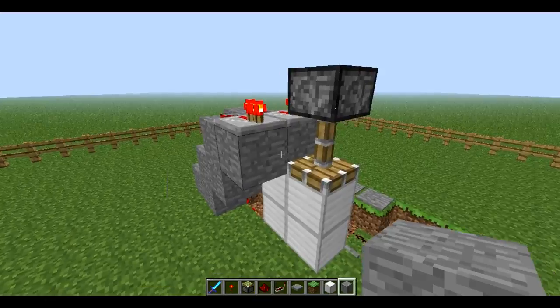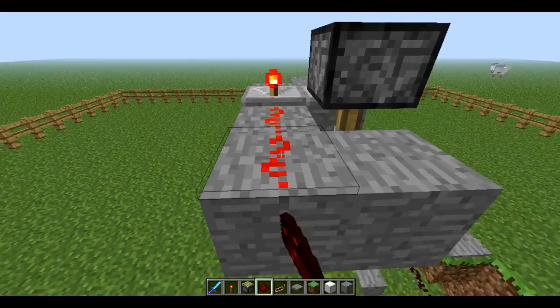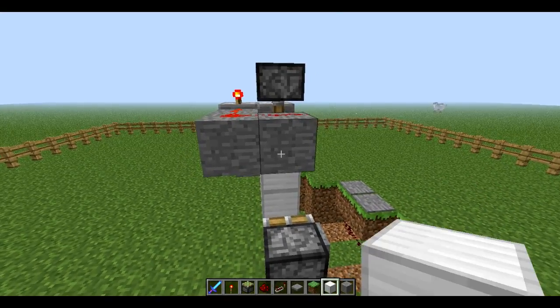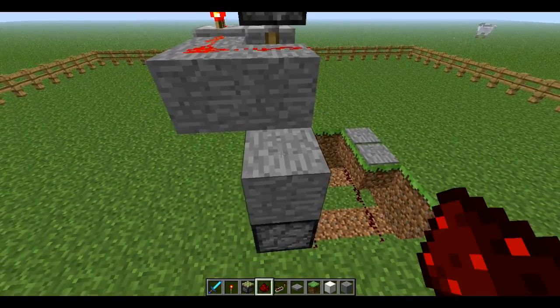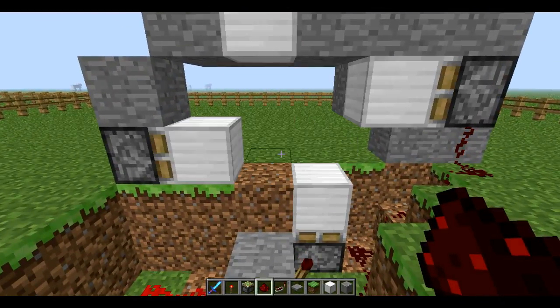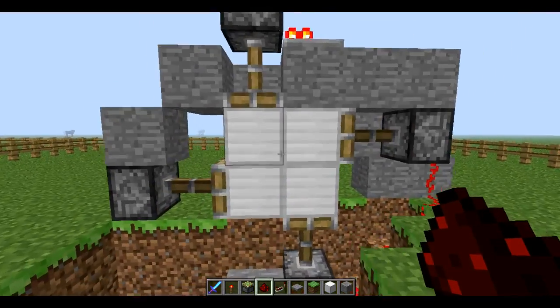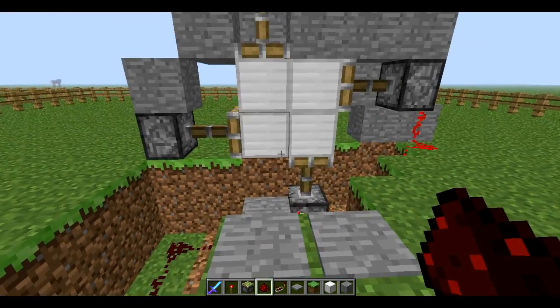So once you've done that, let's go around the third piston and then go down like steps. And that should power the last piston. So there we go, we have one side of it, so it works. Keep pausing the video to go back and see what to do by the way.